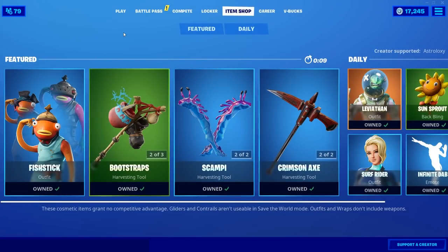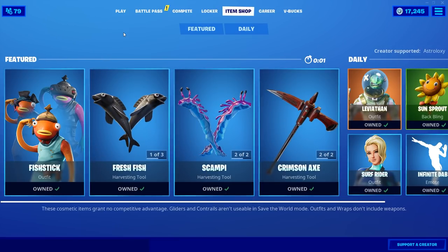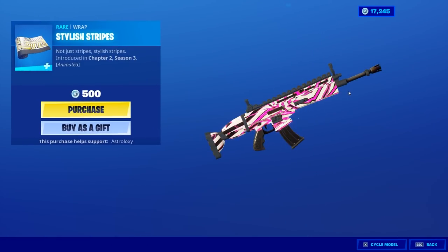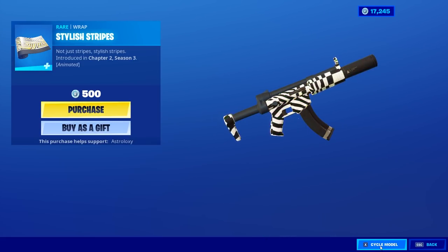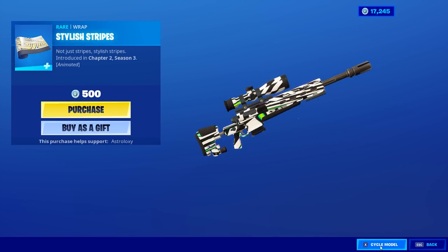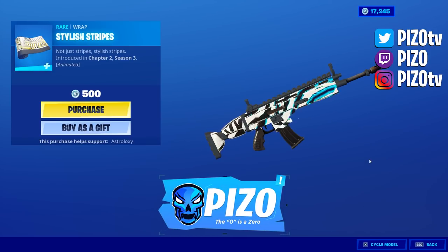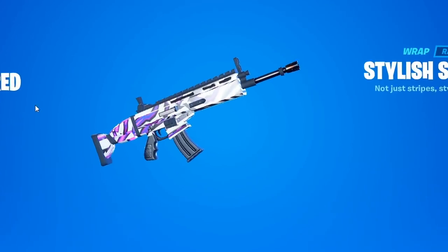You already know what time it is — August 3rd, 2020. What's in the shop today? We have Stylus Stripes, a new animated wrap. Cycle mode here. It just says it's animated — okay, not just stripes, Stylus Stripes. If you guys like these, use creator code Piz Zero — that's P-I-Z with a zero.